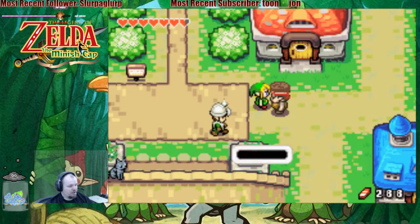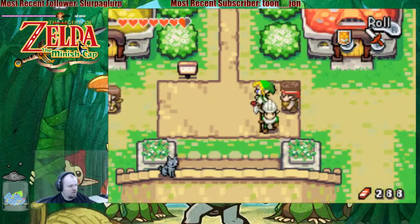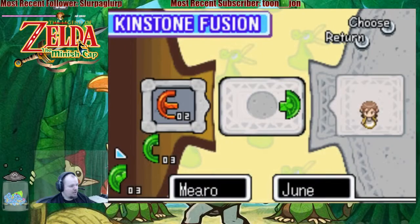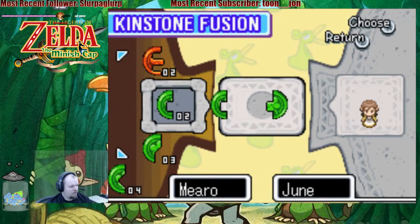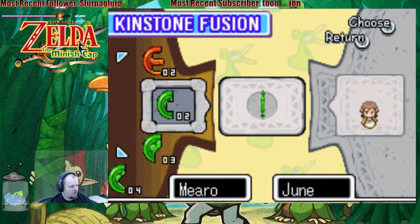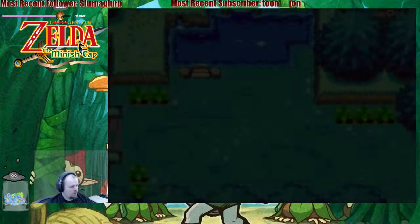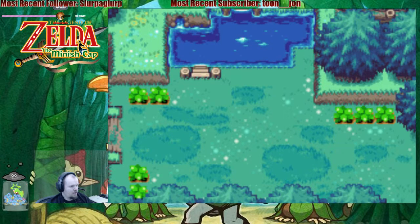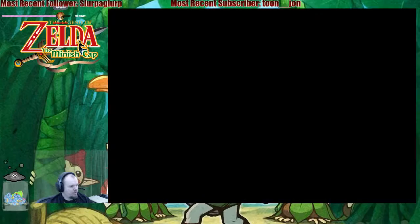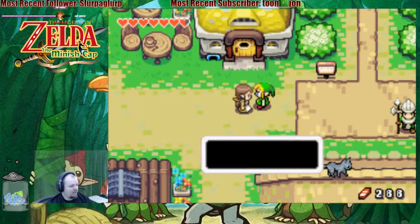You know, I got pretty far in last year's tournament. You want to see kinstone fuses? Let's give it a shot. Oh, she's a green one. Alright. I think I know where that is — in the Minish Woods. They fit perfectly. I wonder what's gonna happen.